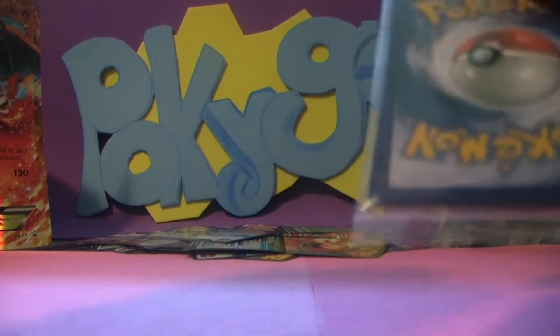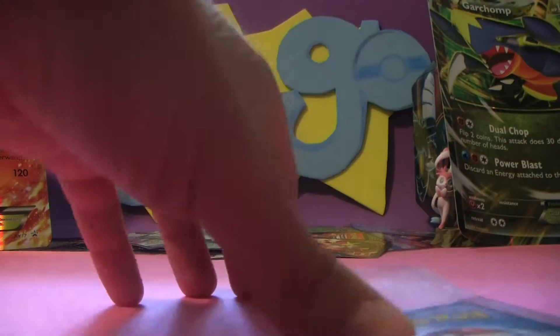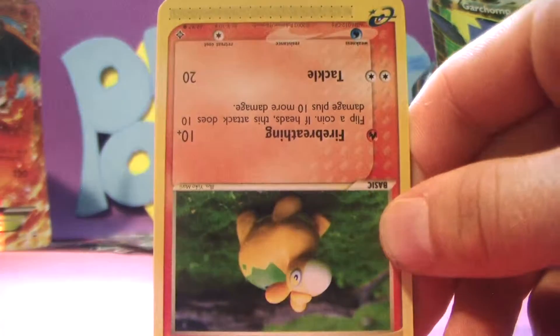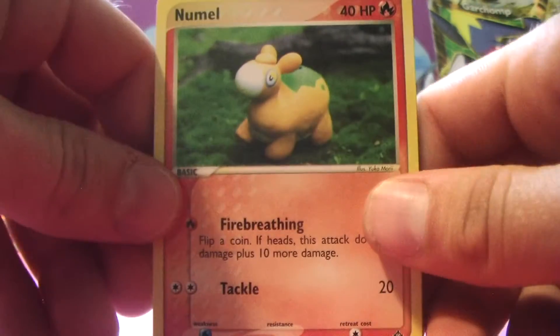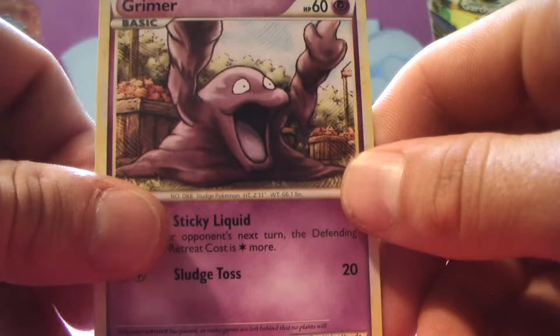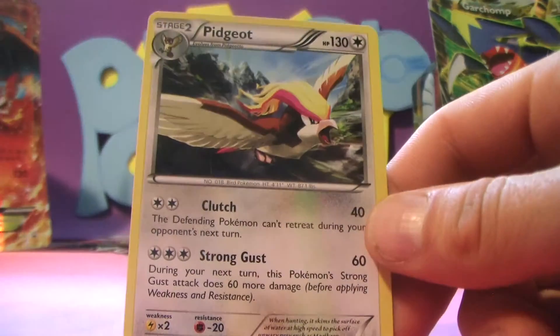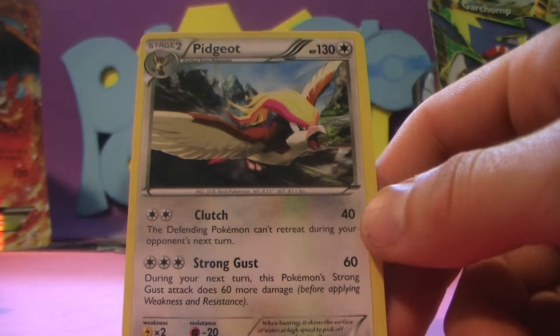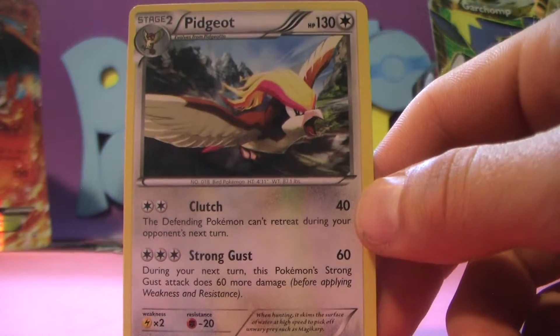We have one pack left. Here we go. A Sceptile, Numel, Broken Time Space, a Grimer, and a Pidgeot — another rare card! Wow, that's so cool.